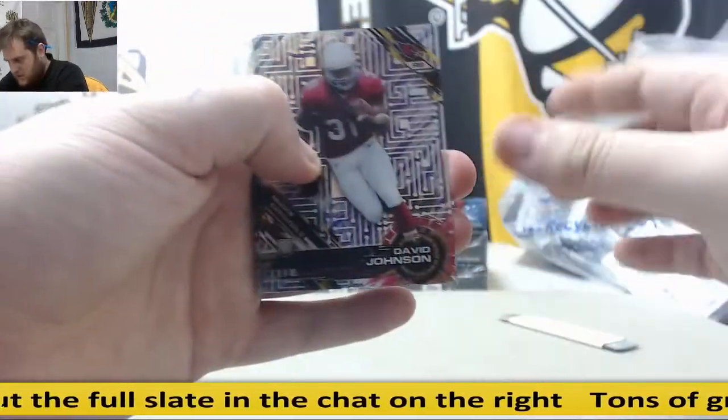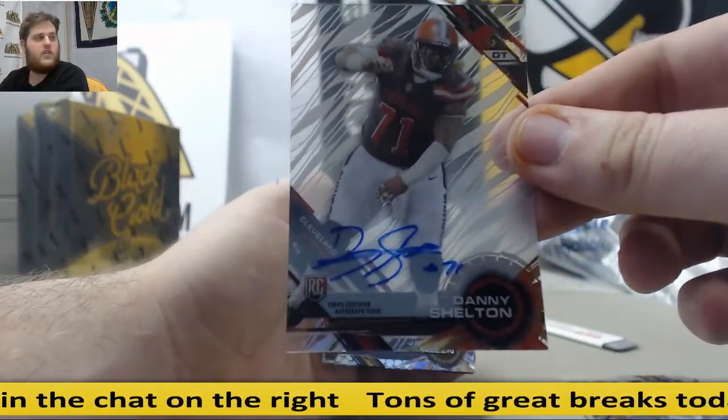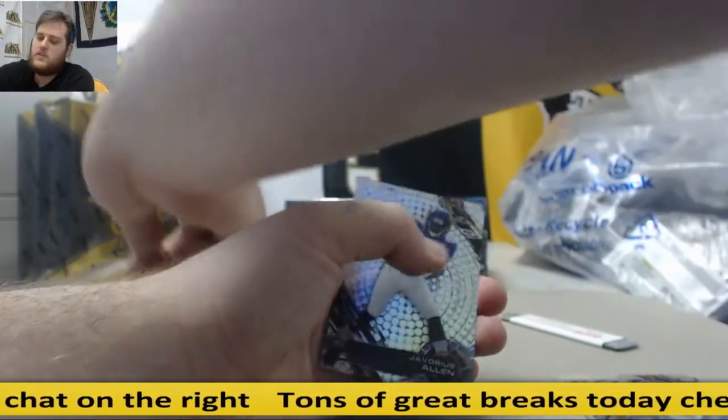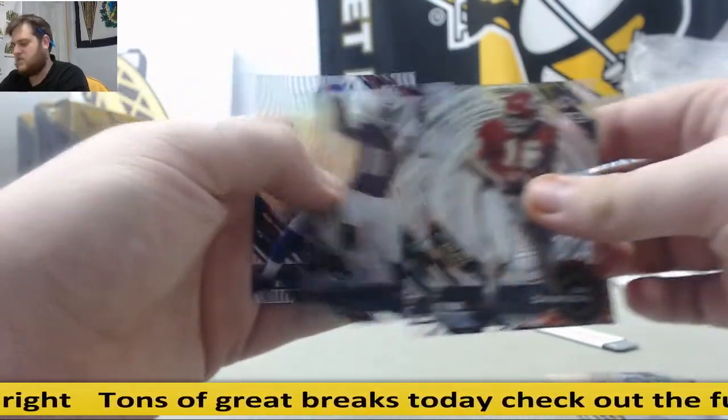David Johnson, Drew Brees Purple Parallel, rookie Danny Shelton for the Cleveland Browns, tackle from Washington. Buck Allen rookie, Buck Allen rookie, Len Dawson, Tannehill, rookie Strong, Victor Cruz.